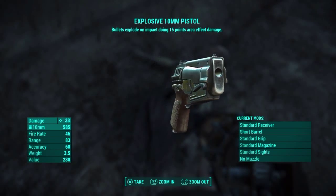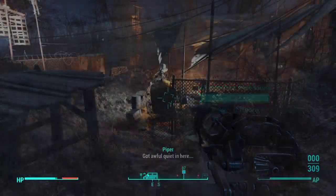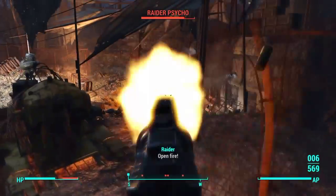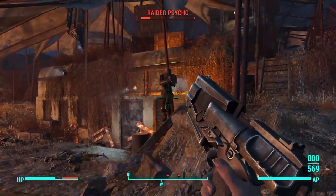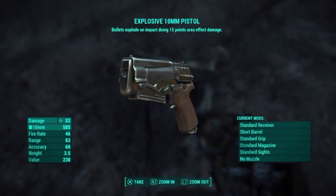The gun actually does 33 damage instead of its original 18, and the special ability is that it explodes on contact with any surface and does 15 splash damage. So this gun does quite a bit of damage even if it's around the enemy or directly at the enemy. It's really good, so I actually recommend trying to find this weapon because it just makes fighting enemies such a breeze.